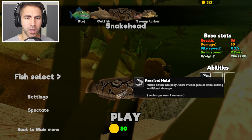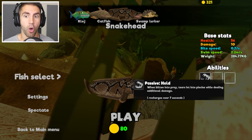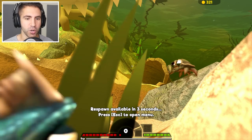What is his ability again? Passive hold — when bitten into prey, tears into pieces while dealing additional damage. Oh yeah, also, I got a bunch of coins.